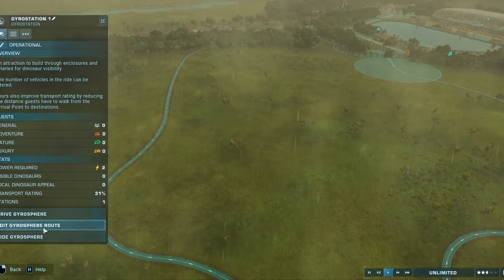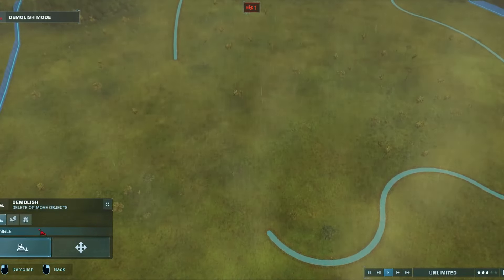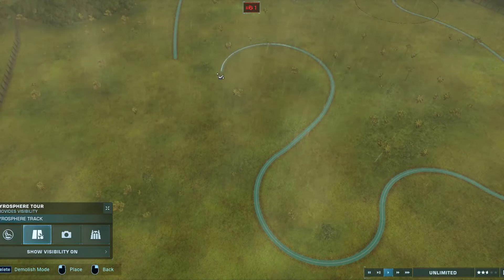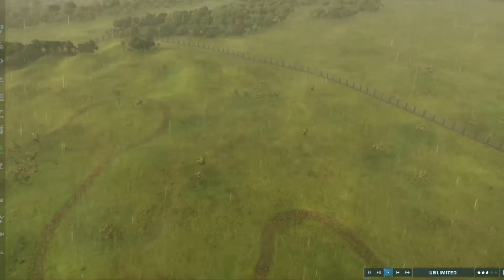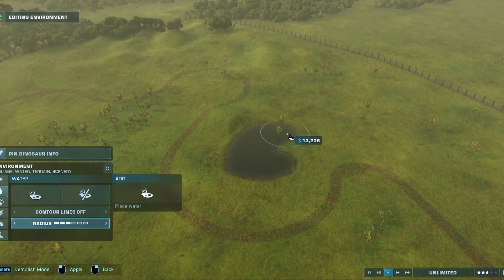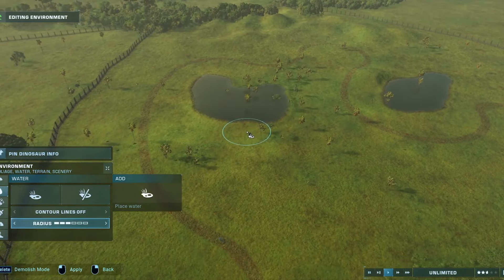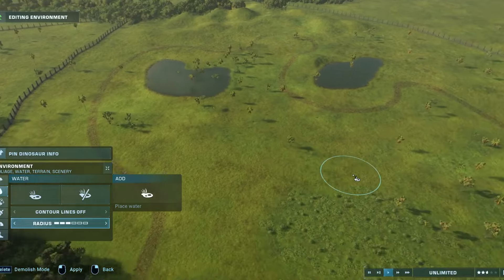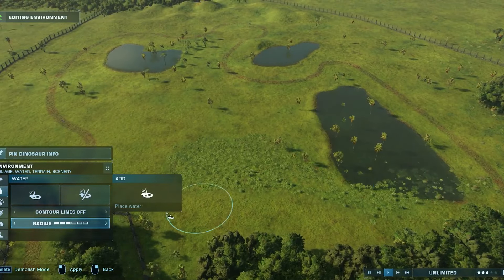Now we're going to do some heavy landscaping over here. It's really kind of hard to work in all of this. I'm going to pause because what's going to suck is I'm going to demolish part of this and it resets the ride. So I'm going to come back inside here, circle around, and we're going to make some water. We're going to get an idea of what's going on here.